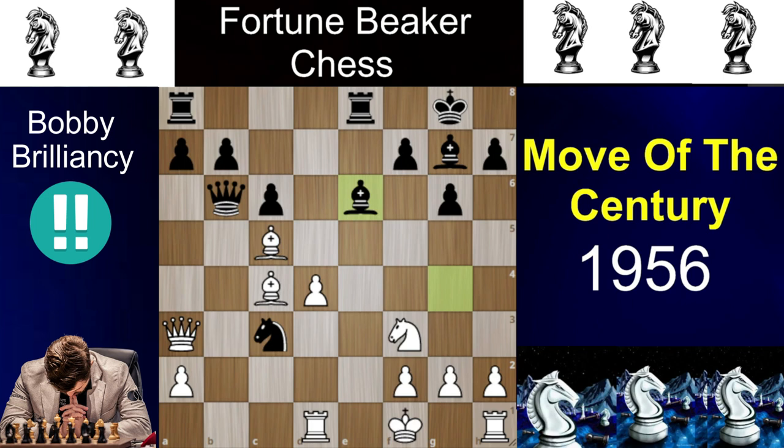Just take the free queen with bishop takes b6, and now the way Bobby Fischer crushed him is just out of this world. Bobby Fischer starts with bishop takes c4 and king is forced to g1, and now comes the check storm.